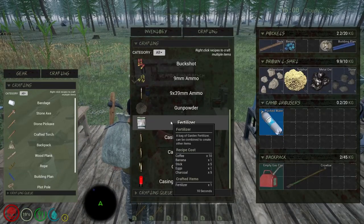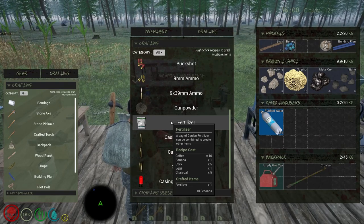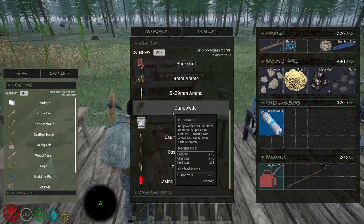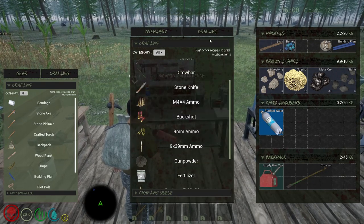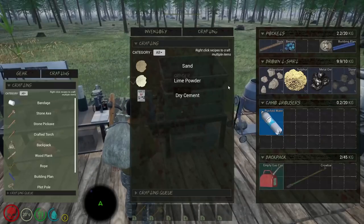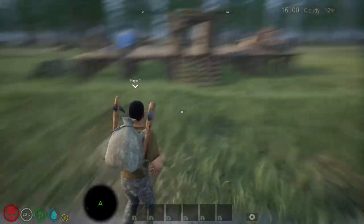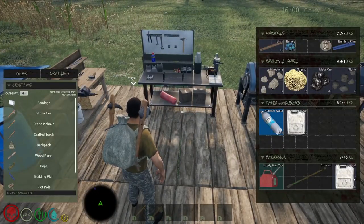Fertilizer is also craftable and lootable in the world. So: fertilizer plus sulfur plus charcoal gives you gunpowder; gunpowder plus scrap metal gives you ammo casings; and ammo casings plus metal make the ammo for whichever weapon type you want. The grinder takes biofuel - let me get some biofuel quickly and put it in. The ammo bench has a turn-on sound effect.